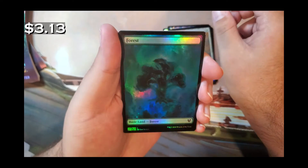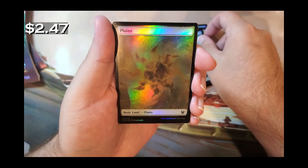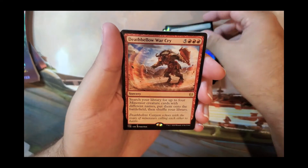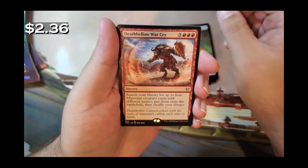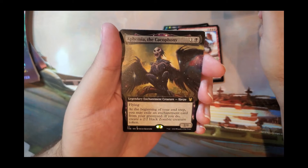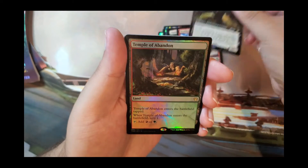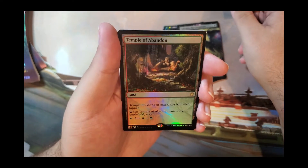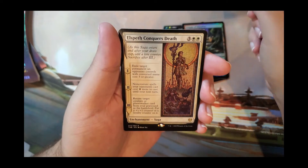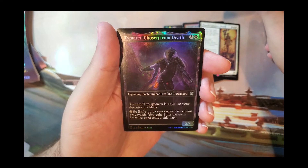A foil full art Forest — I was hoping for a Plains, but there we go, now I can complete my deck. I've been wanting to get one of these out of a pack. Also: Death Bellow War Cry, Ephemia the Cacophony, Temple of Abandon, Elspeth Conquers Death, and a Tymaret, Chosen from Death.